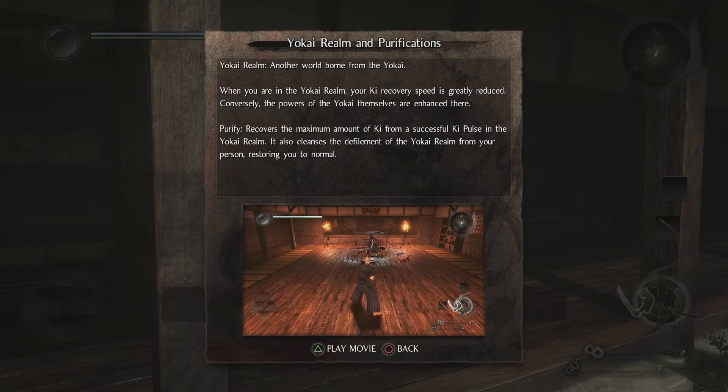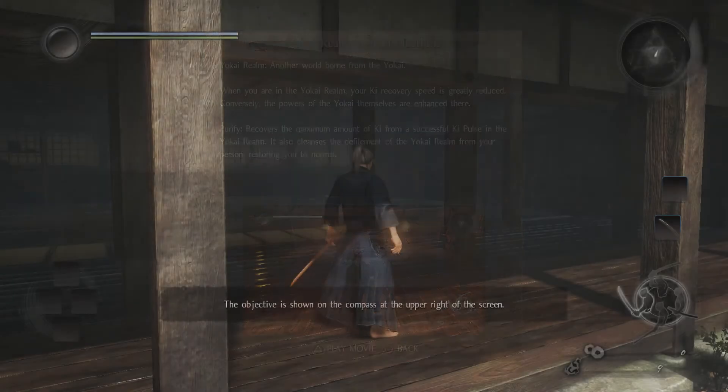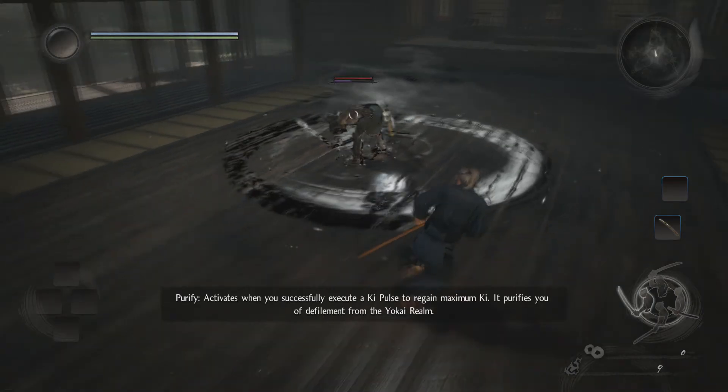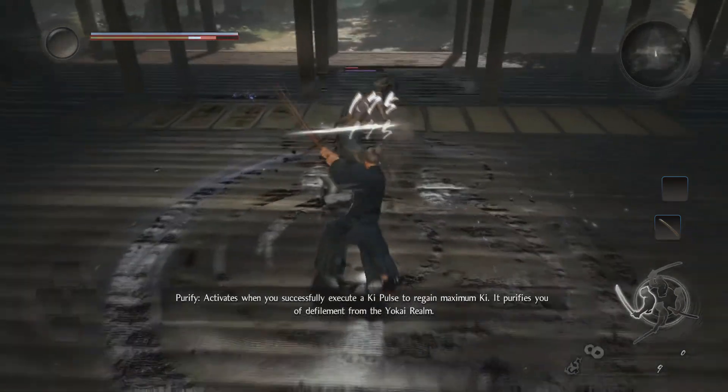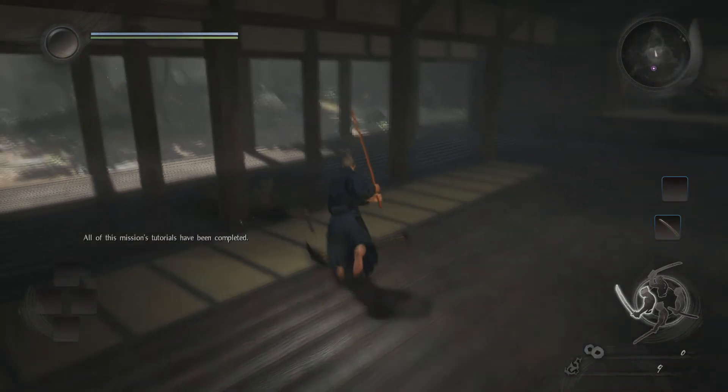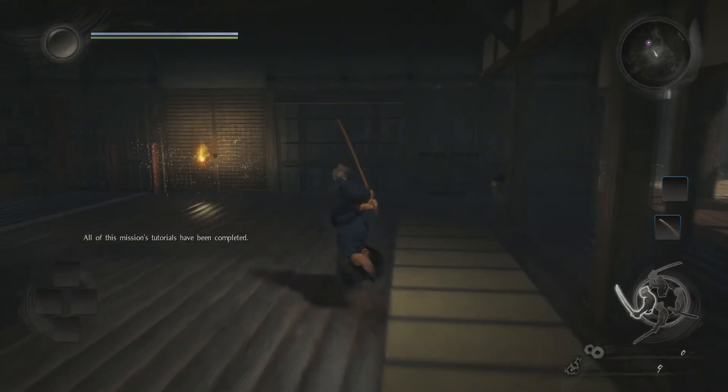Yokai realm — another world born from the Yokai. When you are in the Yokai realm, your ki recovery speed is greatly reduced; conversely the powers of the Yokai themselves are enhanced there. A purified ki pulse recovers the maximum amount of ki in the Yokai realm and also cleanses the defilement from your surroundings, restoring you to normal. Alright, got that down — should be using ki pulses enough.